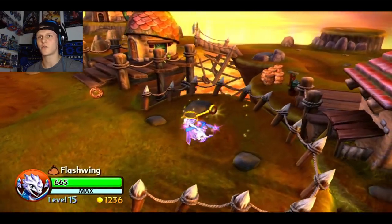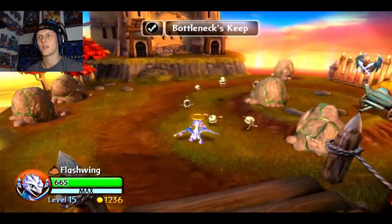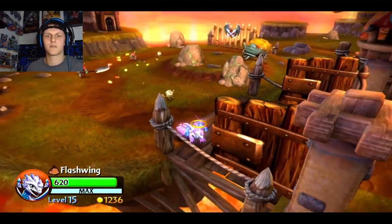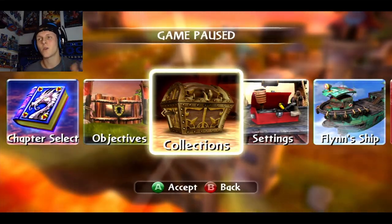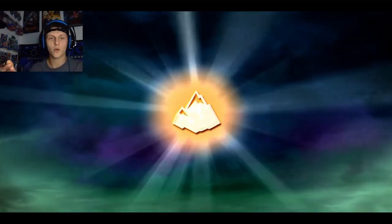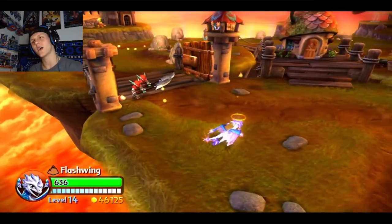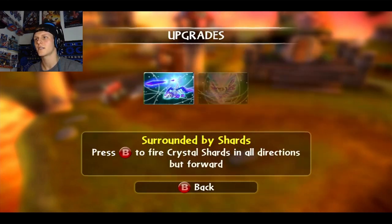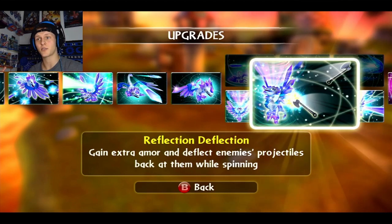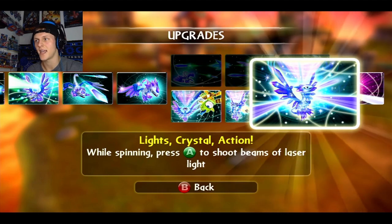When we get into that other area I'll switch to her. So we're putting on Light Core Flashwing for the other path — 'Blinded by the Light.' Let's check out 'Shining the Rest' and see what it actually does. It lasts longer, does more damage, gains extra armor, and deflects enemy projectiles back at them while spinning — so you have extra armor while spinning, not extra armor in general. And while spinning, press A to shoot beams of light.